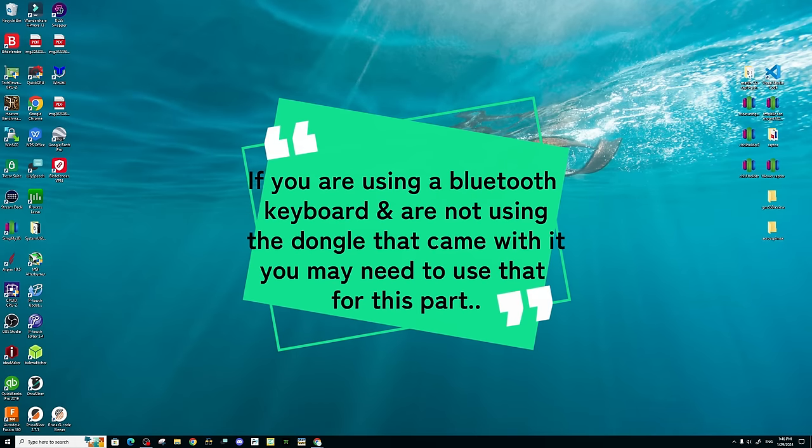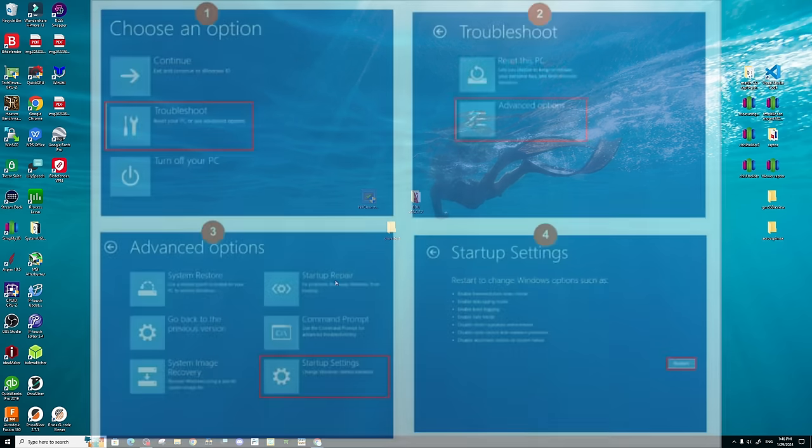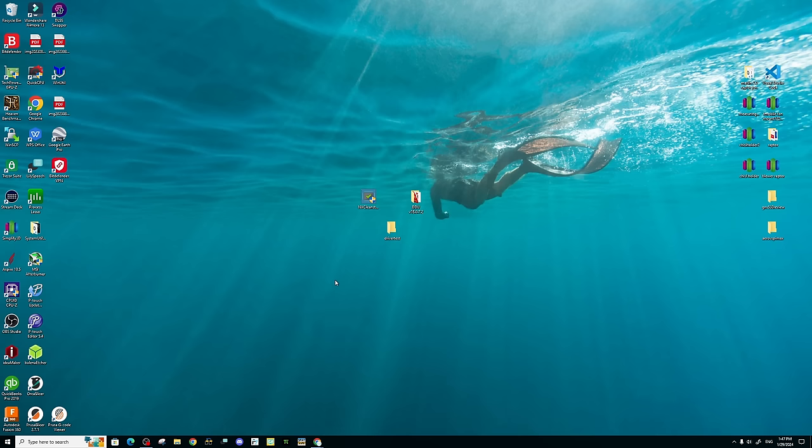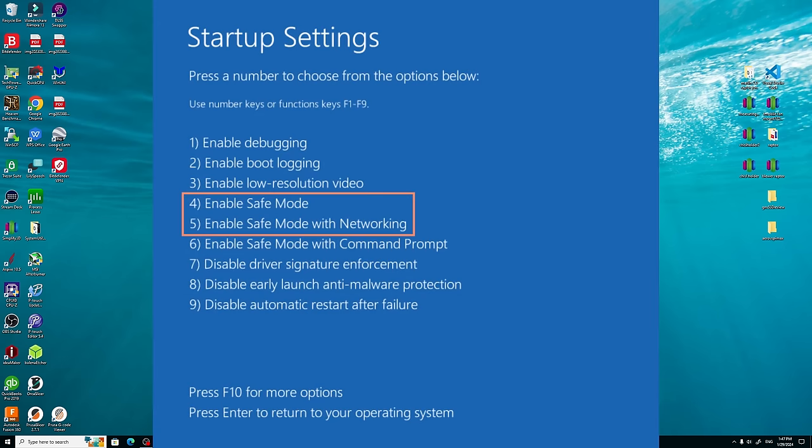One tip: if you're using a Bluetooth keyboard or mouse and are not using the USB dongles that came with them, you'll need to plug in those USB dongles so you can navigate these menus. On the first menu, select 'Troubleshoot' and press Enter. In the Troubleshoot menu, select 'Advanced Options.' In Advanced Options, select 'Startup Settings,' then hit Restart. Once your computer restarts, select Option 4 or 'Enable Safe Mode.'